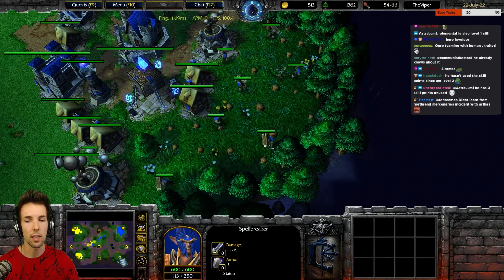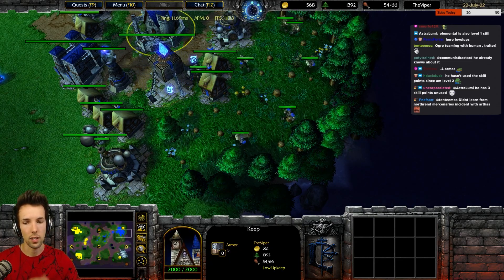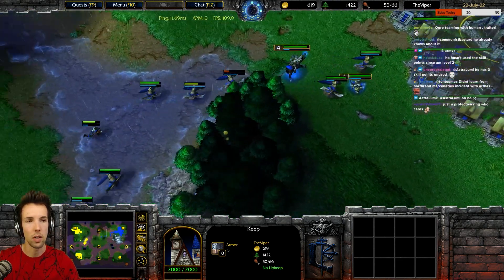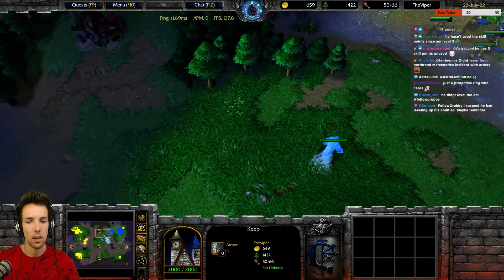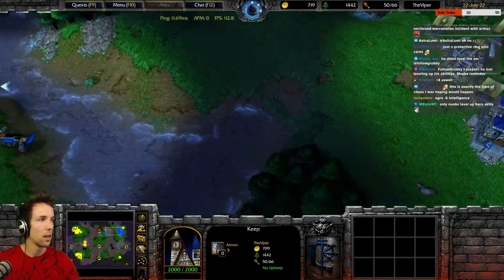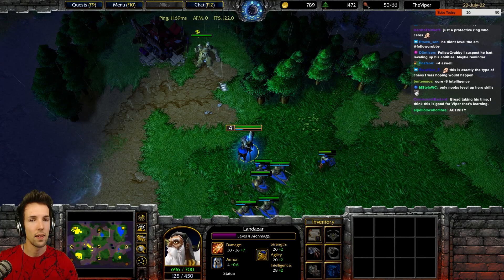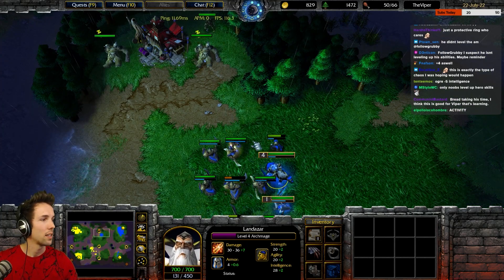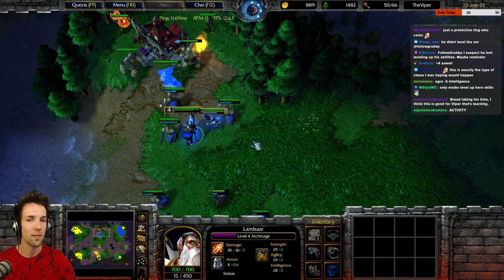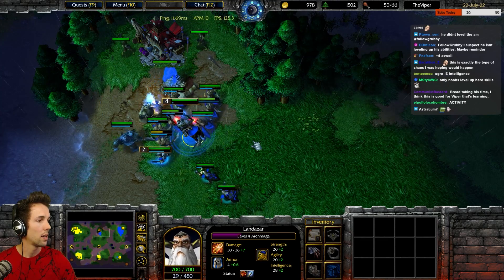Take five peasants and send them to your expansion down at the bottom corner. Creep the marketplace in the middle top of the map — the sooner the better. You haven't upgraded your Archmage hero abilities — this is my bad, I should have noticed that. So put two points into brilliance. Perfect. Should I do more blacksmith upgrades? Yep — attack and armor. Now let's start the expansion. Town hall. Do I power build it? Yep.